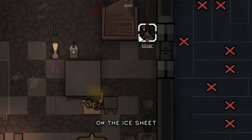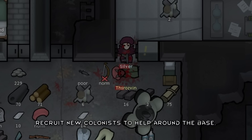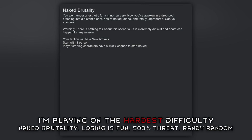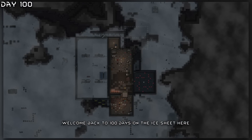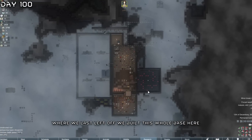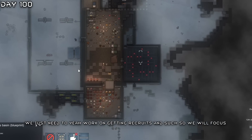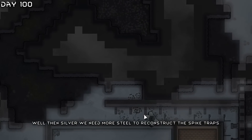I spent 200 days on the ice sheet in RimWorld. Can I continue surviving, recruit new colonists to help around the base, and defend against more raids? I'm playing on the hardest difficulty. Welcome back to 100 days on the ice sheet. Where we last left off, we built this whole base and now we just need to work on getting recruits, and we will focus on silver.